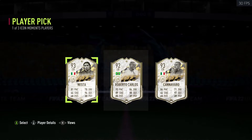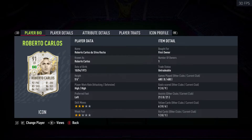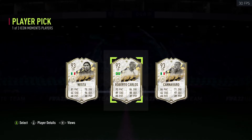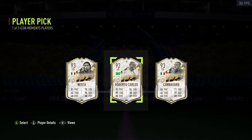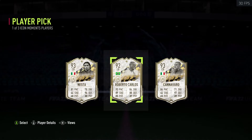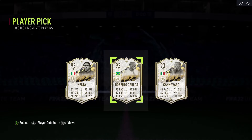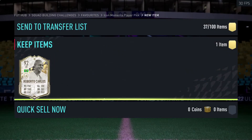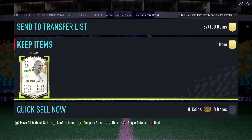Roberto Carlos is a good pull, but I've already got Prime Icon Carlos, so that's not ideal. I'll check the value — he's 970k on PC, so he's actually worth more than the SBC cost. It is a W, but since I already have Prime it's unfortunate. Still, it's an upgrade and we'll take it — Prime Moments Roberto Carlos.